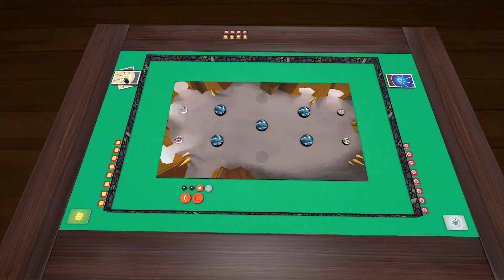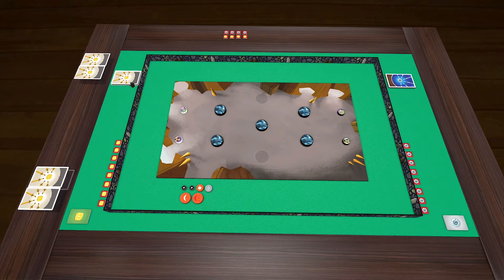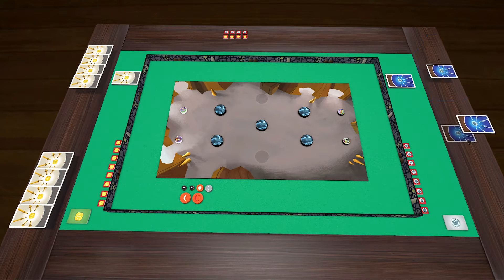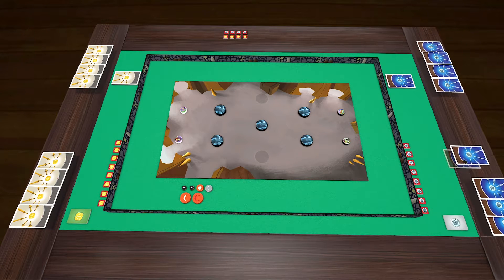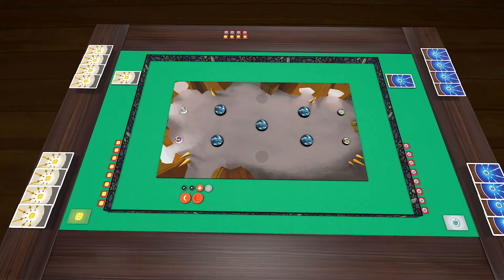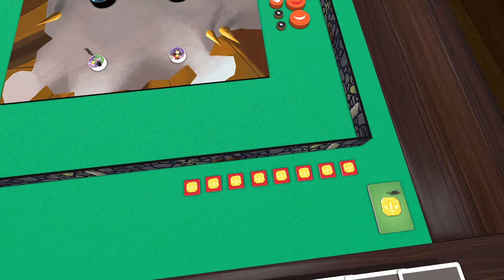Shuffle the two team decks separately. In a two- or four-player game, draw four cards from your team's deck. In a three-player game, the player controlling two characters draws eight cards instead. Randomly decide which team takes the first action, and refer to the turn cards to determine which character on that team goes first.